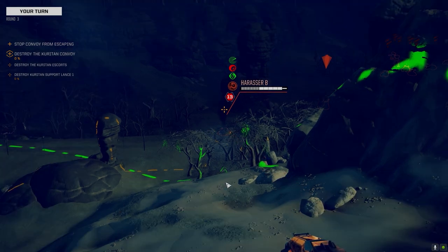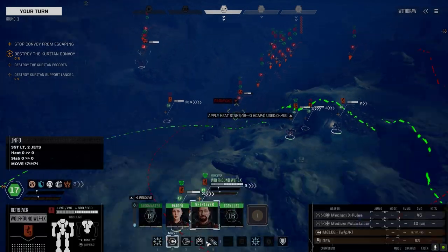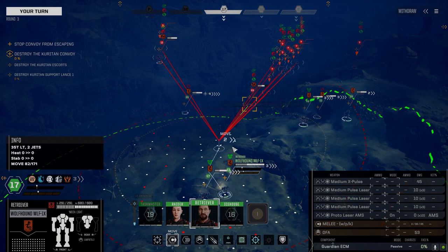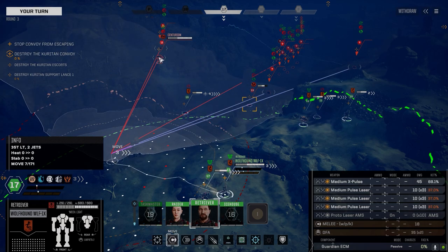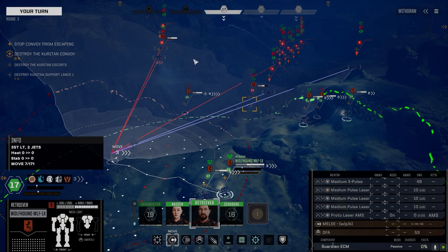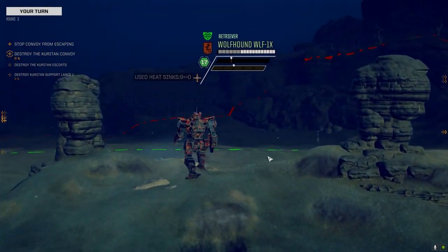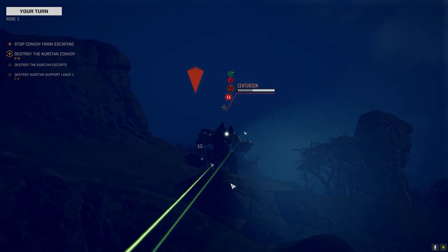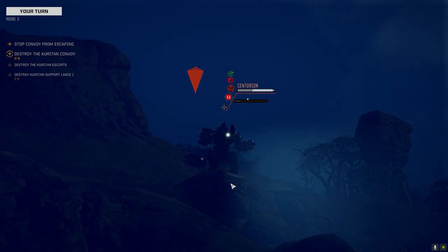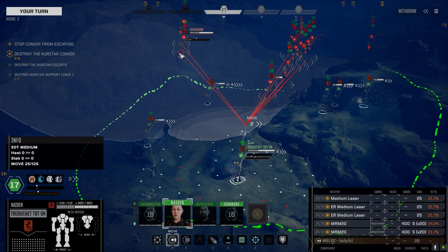Let's just fire everything — I hope we get a hit with some of this stuff. Okay, good damage. It's actually pretty good — I think we got a sic on the Centurion. Let's move you over here. I think you're far enough away from most of those guys. Let's go after this guy. Some damage on him. That's pretty good too.